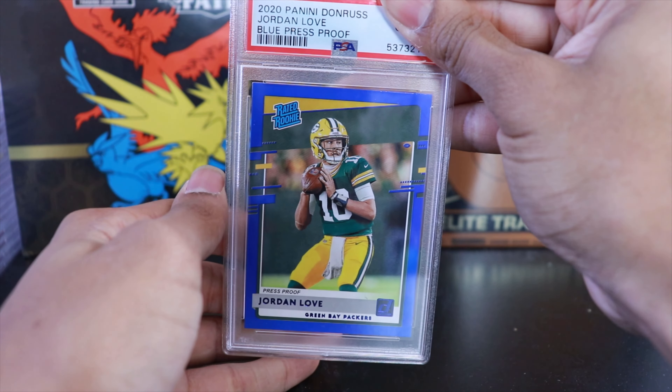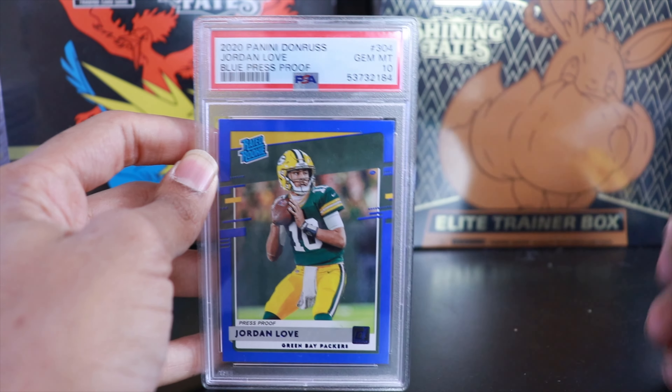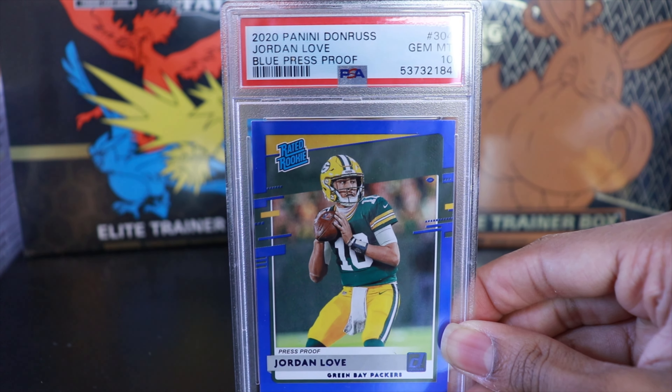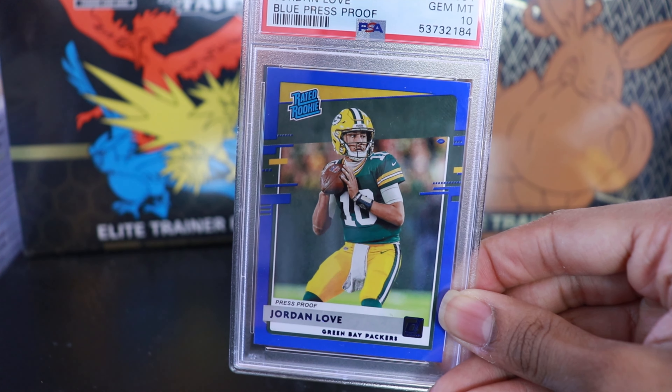And the final card — another Jordan Love. This is a blue press proof rated rookie. And we have a 10! So we started with a 10 and finished with a 10. Some fire Jordan Love cards today. Very happy with the pulls overall.